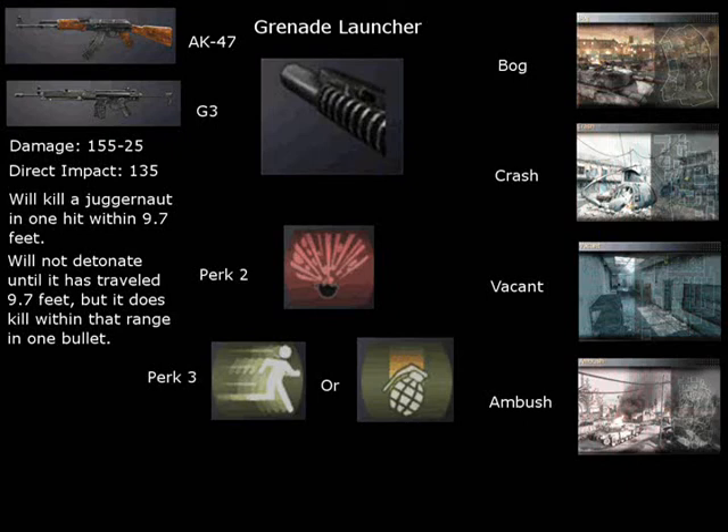Bog is a good map for noob tubing because it's wide open. You can see people in plenty of time to aim the noob tube in front of them, lead them, boom, kill. Crash — everything excels here, noob tube's no exception. It's got nice wide open spaces you can fire from. Just choose your spots wisely — it's more of a situation where you have to defend an area to use it effectively.